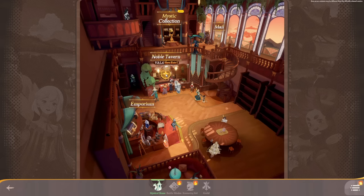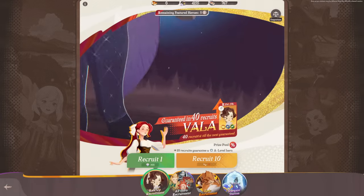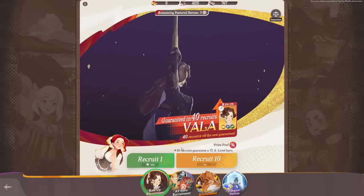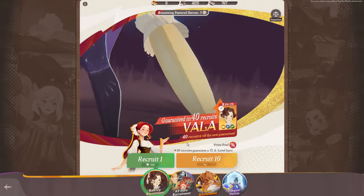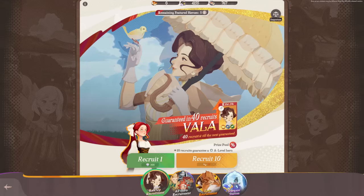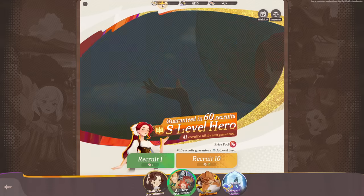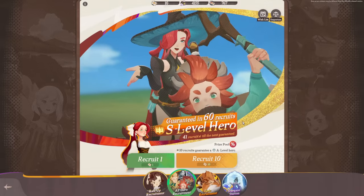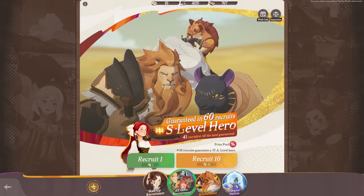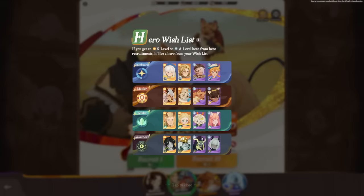Finally, the noble tavern is where summoning happens. There are four tabs: three standard summon tabs and stargazing, which unlocks after 400 cumulative summons. In the rate up tab, if there's a banner character, there's a 3% chance to get that hero; if you get an epic hero it's guaranteed to be that banner hero, with a 40-pull pity. The all hero recruitment tab uses standard summon passes with a 60-pull pity and a 2.05% epic rate. You can set a wish list of heroes, and any epic hero you pull is guaranteed to be from that list.